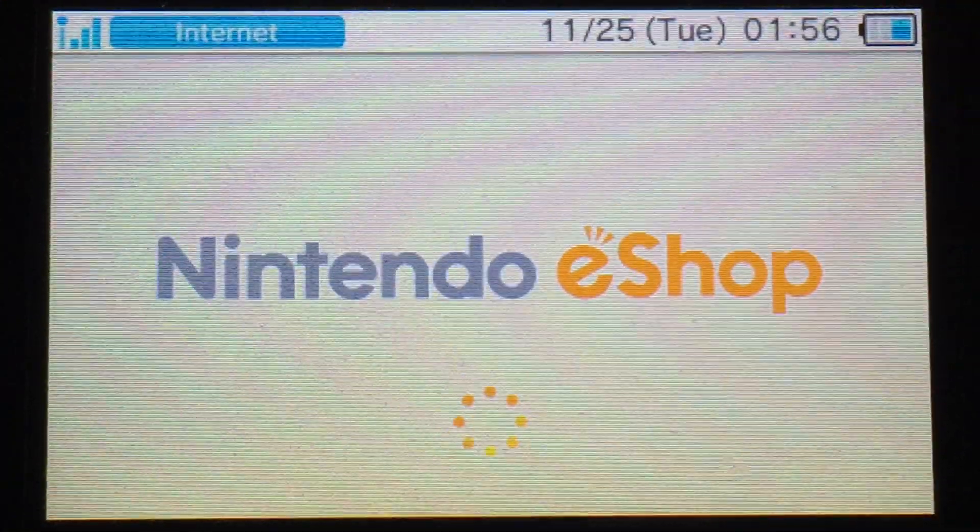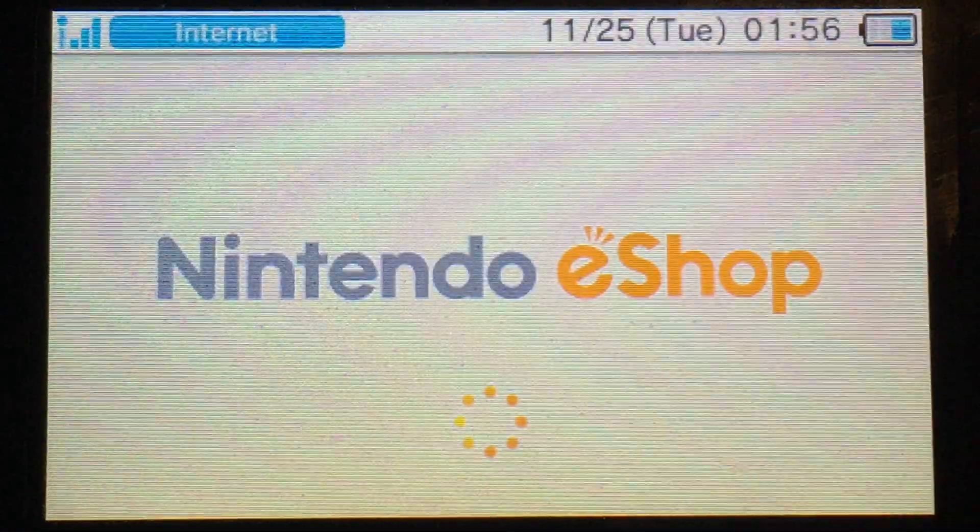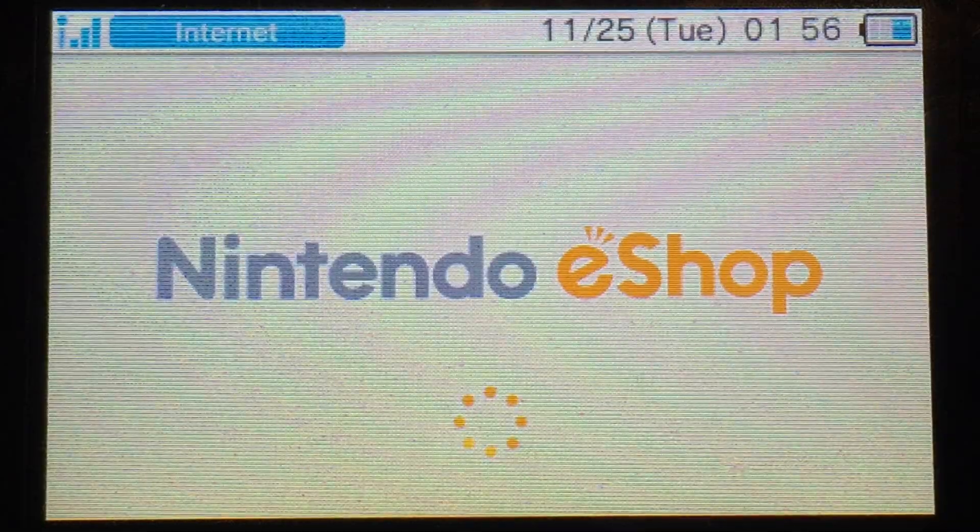Go to the Nintendo eShop and all you have to do while you are there is search for an update. This is update 1.1 — it's Nintendo's first update.